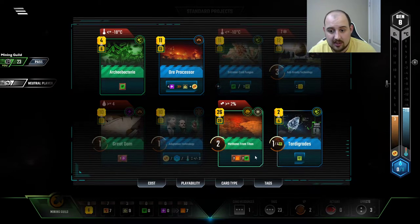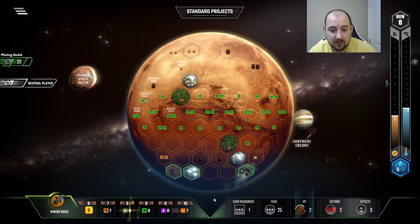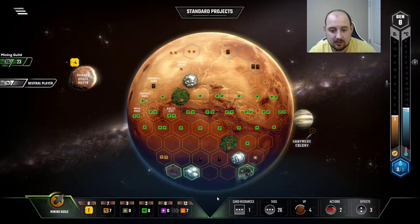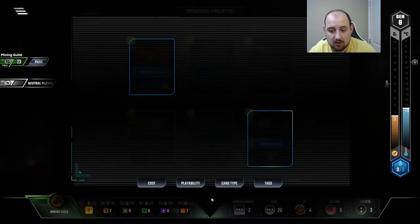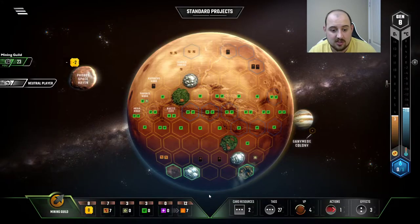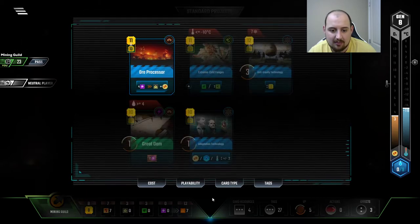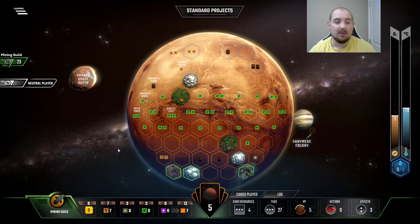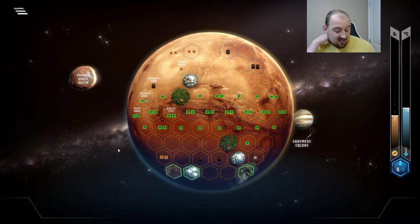So it'll be just as good next round as it is now basically. We can play this bad boy for free because we have so much titanium — not going to waste it. Here comes some plant production and some extra microbe. Tardigrades is also going to be an extra microbe on decomposers, and it'll be like a point or two by the end of the game, which is fine. So now we have 23 TR on top of our eight money production and all of those metals.